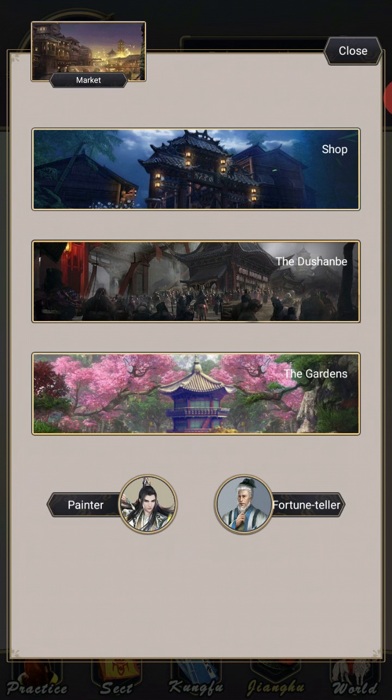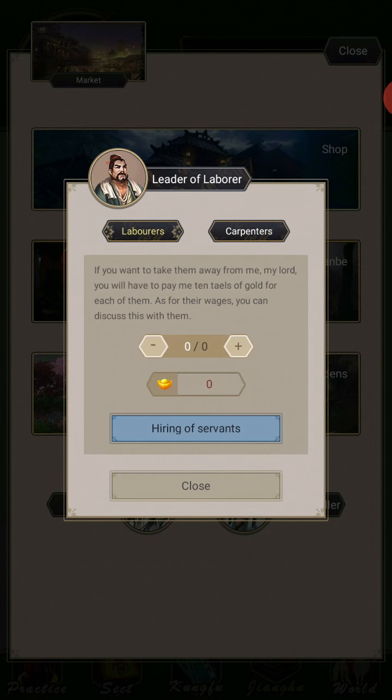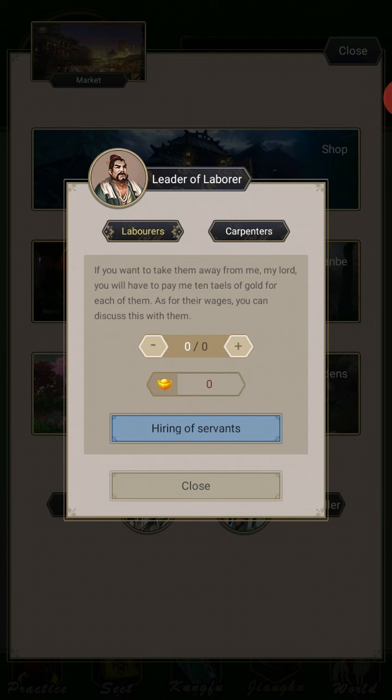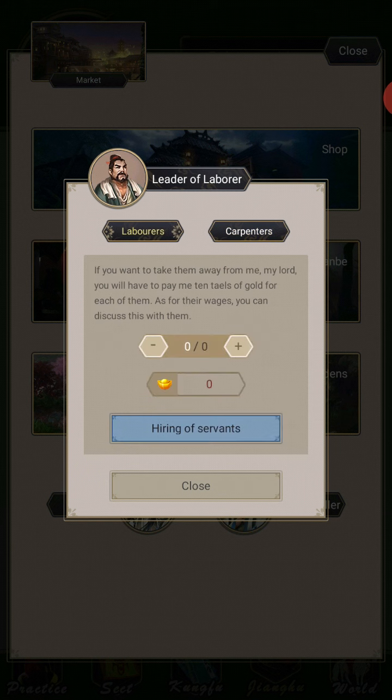The Dushan Bay is basically where you buy your workers for your house. You'll eventually need carpenters as well, but I haven't got to carpenters yet because you need — I think it was a mansion — the extension of the mansion to the courtyard; I haven't done that yet. But hiring servants is cheap, and this is where you do it — it's a bit out of the way but that's where you buy them. You'd only be able to get 2 to begin with, and that will upgrade to 6 when you reach small yard.